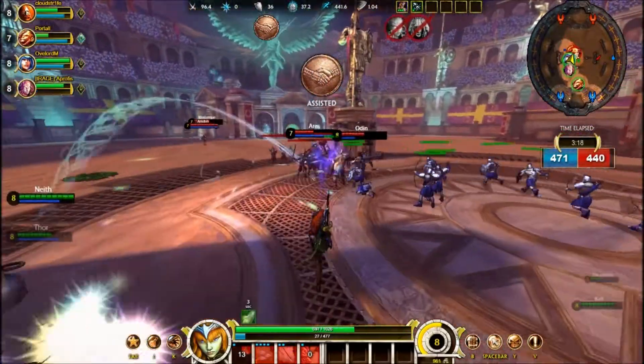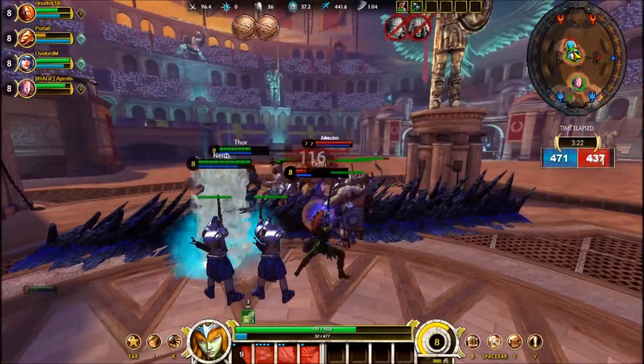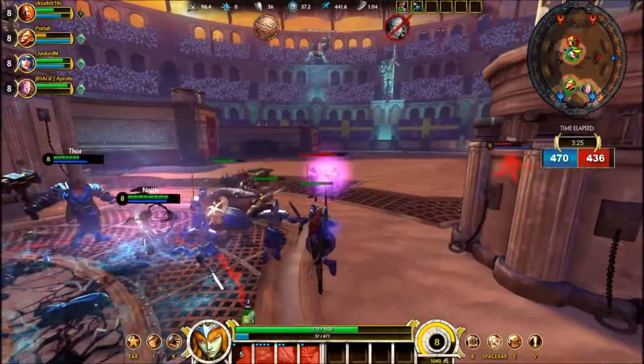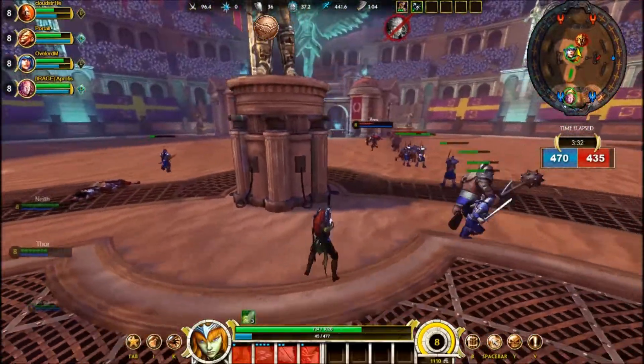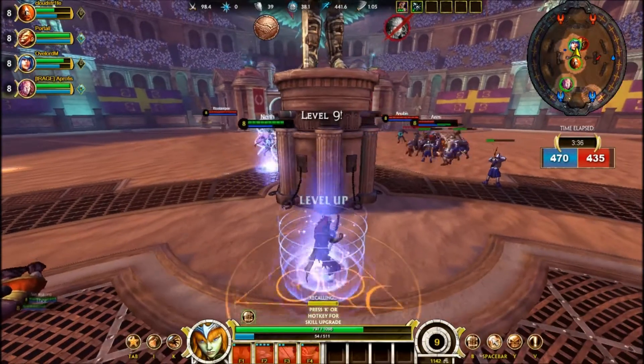Right there, Kali actually gets stuck in one of our traps and dies because of it — and that's what picks us up the assist. Your traps can feel a little bit weird on a ranged physical carry because it's not really what you want to do. You're not really trying to support or ward things. But it is incredibly helpful to have, just in case you need something.